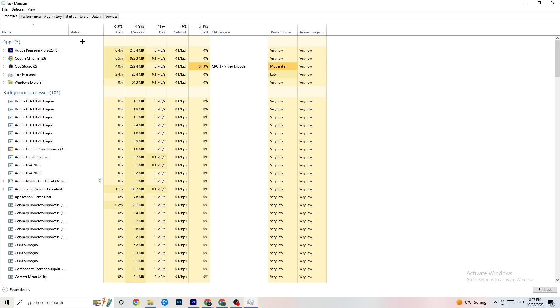Repeat that for every program showing too much CPU usage — you'll see them highlighted in dark yellow or red. End all of those. When your game is running it will appear here as an app and you can right-click it as well to manage it the same way.